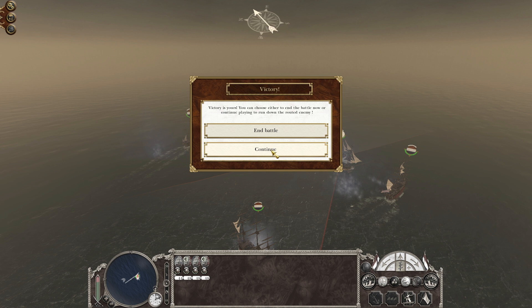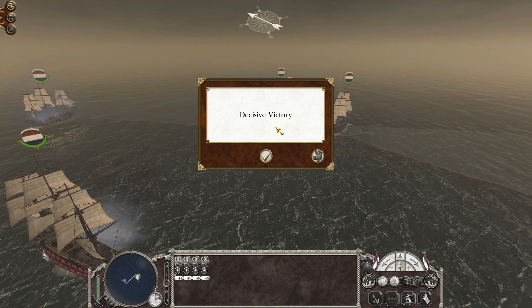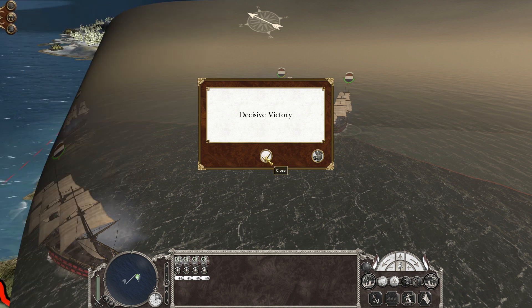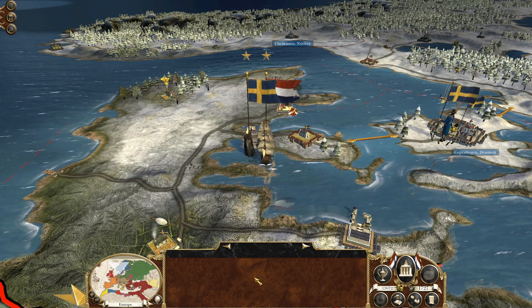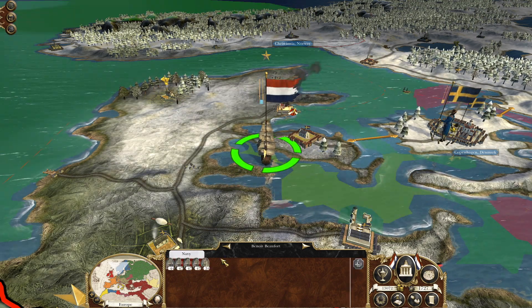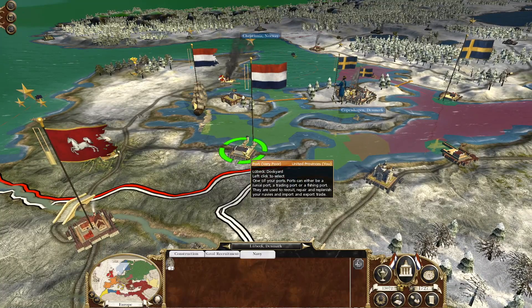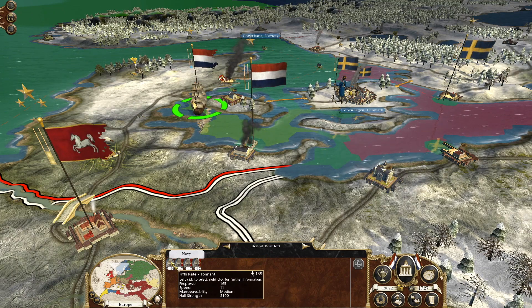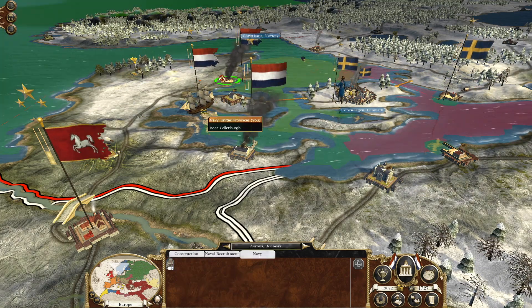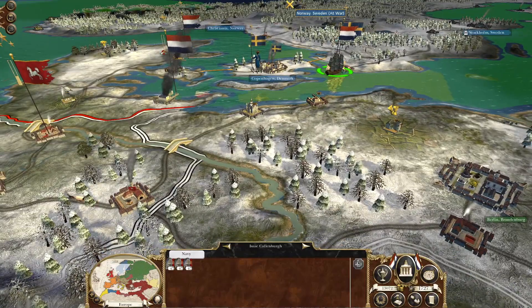We got ourselves a decisive victory. He wasn't able to escape and weasel out of this one. We are able to capture — we'll take on a fourth-rate any day of the week. Now the most important thing is we're going to take the fourth-rate and come back and destroy the port that way. We'll put our navy back the way it was, blockading him in. Fortunately no more surprise ports, at least not at the moment.